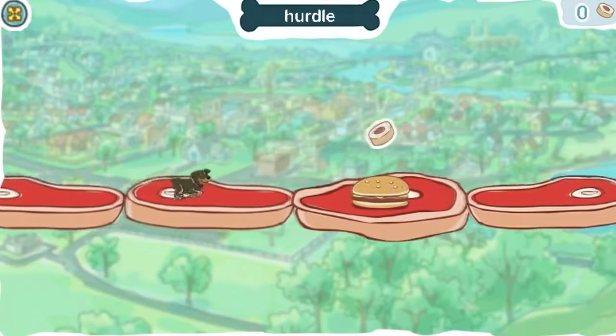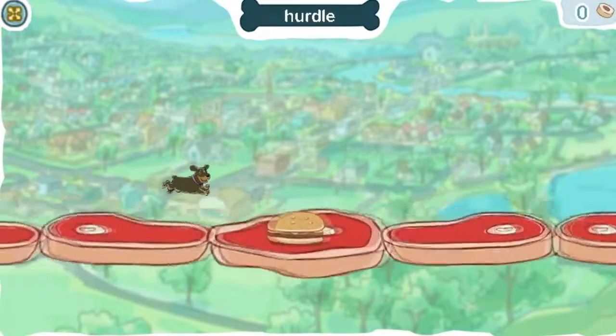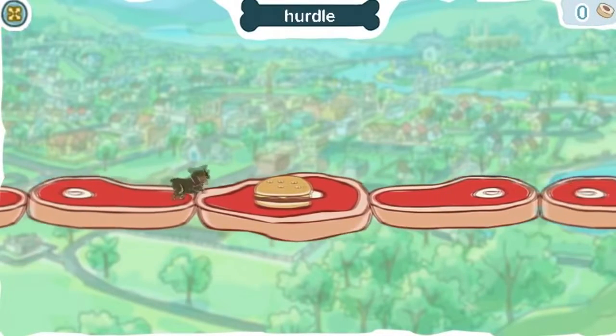To catch treats and avoid obstacles, click anywhere to make Lily hurdle. When you hurdle, it means you jump over something that's blocking your way. Help Lily collect all the dog treats.